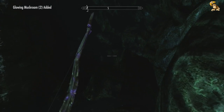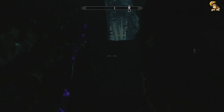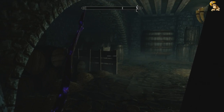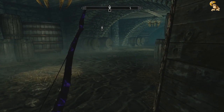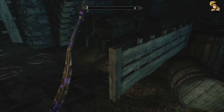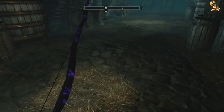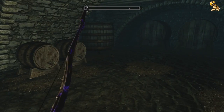Now this place is absolutely crammed full of glowing mushrooms, which you need when you combine with blisterwort for an enchanting smithing potion. Let's clear any more rats — okay. Oh, I avoided that trap because I have the light foot perk, good job. So be careful of that guys when you're coming out here — there are two traps on the door.